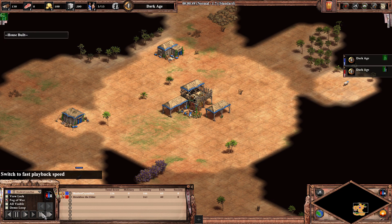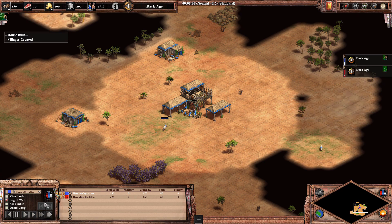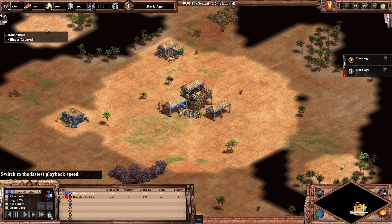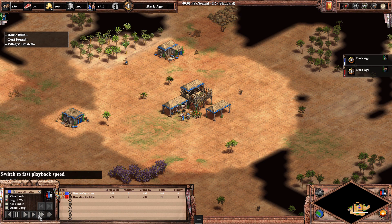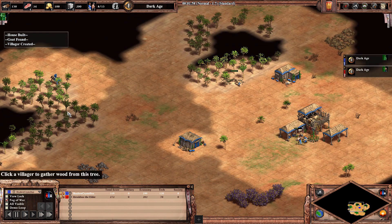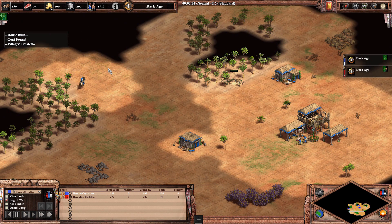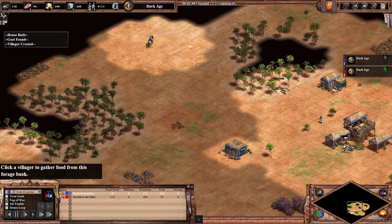I'm gonna speed it up a little bit - it's pretty standard six on sheep and four on wood. Of course at the same time you want to be getting your map scouted, finding your remaining sheep, and as soon as you've found your two boars and six sheep you want to send your scout to your opponent's base to start scouting them.